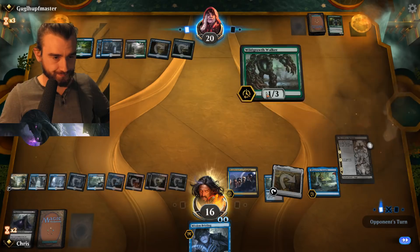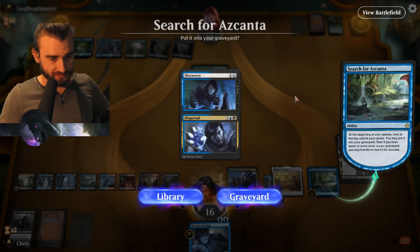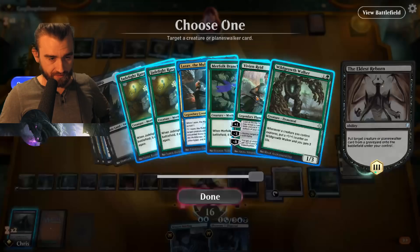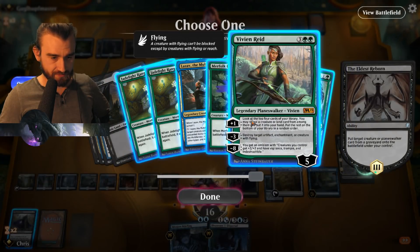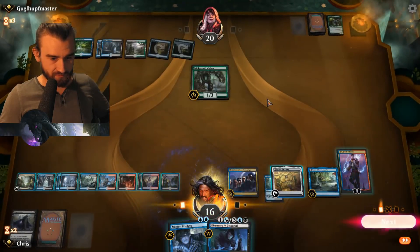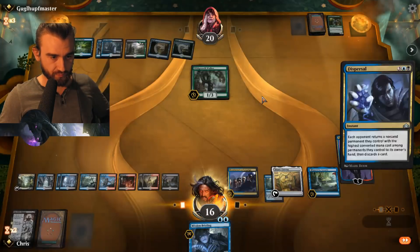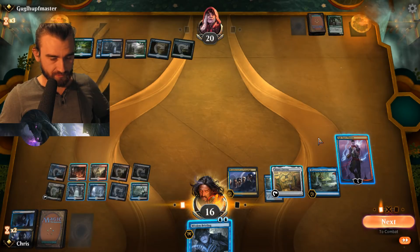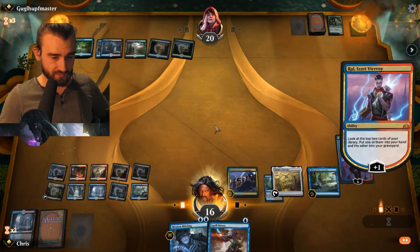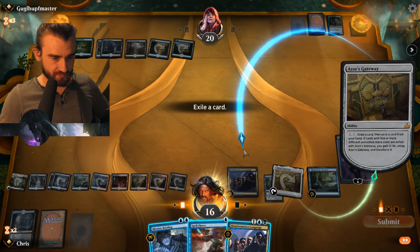Wild Growth Walker — yep. My turn. Discovery // Dispersal — that's pretty decent, I'll keep that. Do not flip. Let's see — saw Vivian Reed. I think my own Ral is pretty good here. Let's go for Dispersal, get rid of the Wild Growth Walker. Auto-tapper here — not perfect I wouldn't say. Spell Pierce might come in handy, who knows. But I'd rather — oh, wrong mana to tap with.